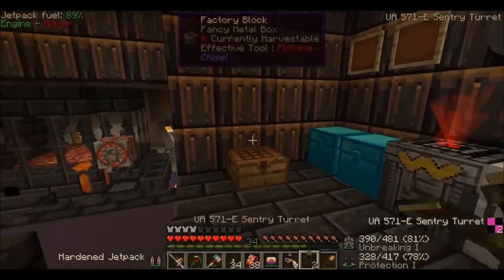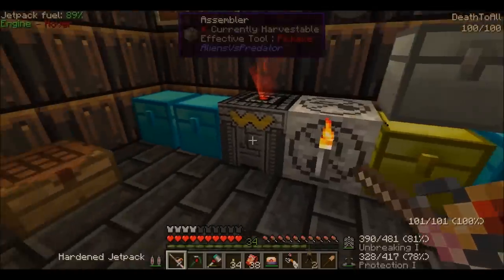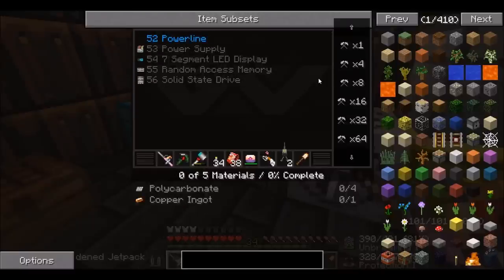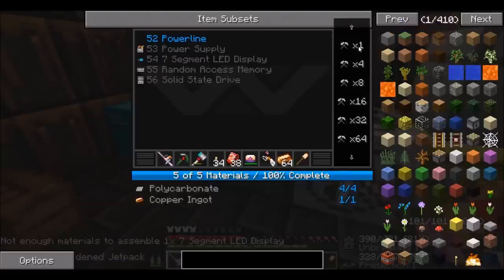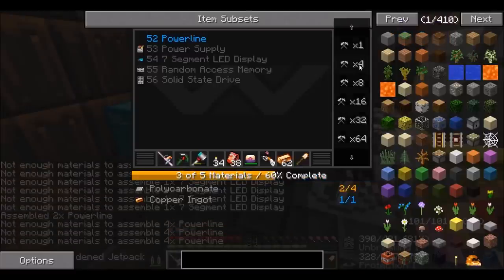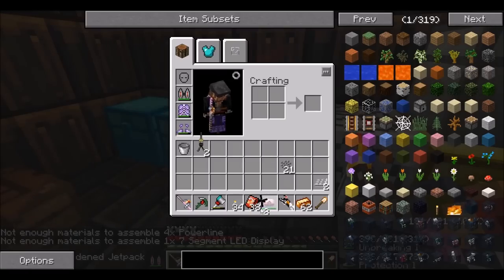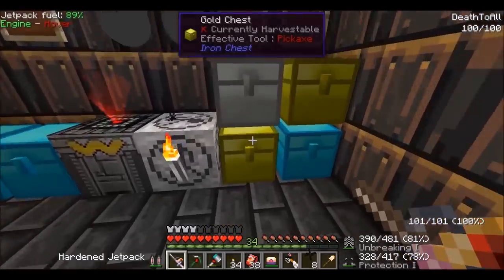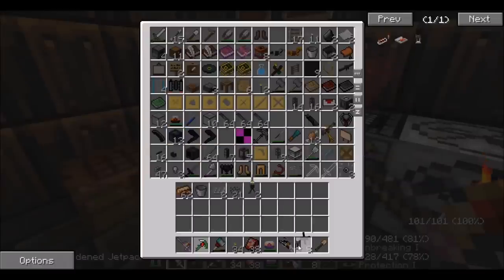There's a little bug at the moment which makes everything go a really weird colour when you equip them. We need the repulsion generator and power lines. Power lines are polycarbonite and copper ingots. Times four worked, but times one has a bug with the LED display. We probably need to craft a solar panel, but I remember we sort of kidnapped a generator from the third trial — there it is.